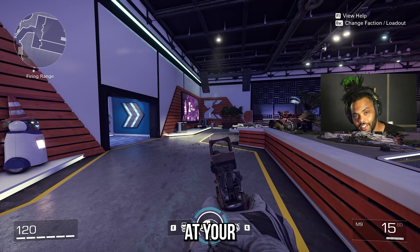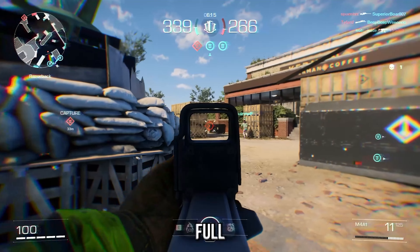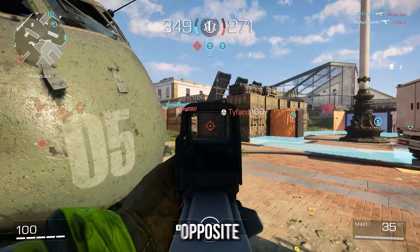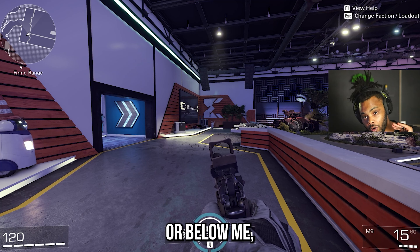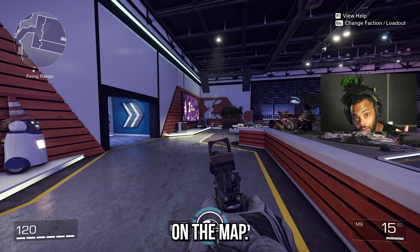For tip number three, when looking at your radar, sometimes you'll have hollow dots rather than full solid dots. The full solid dots are the players that are on your level. The hollow dots are players on the opposite level — if a hollow dot pops up on my radar, that means he's either above me or below me, depending on what map it is or what position you're at on the map. That's something I had to catch on to.